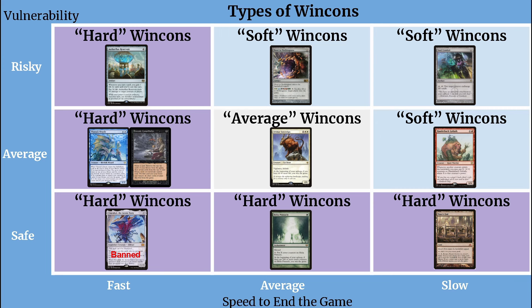For vulnerability, we start with safe. If your win con is safe, that means there are two or less opportunities for other players to disrupt what you're about to do — that could be wiping the board, counter spells, stifle effects, or targeted destruction. For something to fall into the average vulnerability category means there are three to four opportunities to disrupt that win con. And for something to fall under the risky category, means there are five or more opportunities to disrupt that win condition.